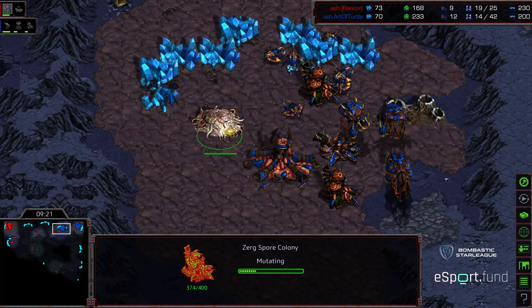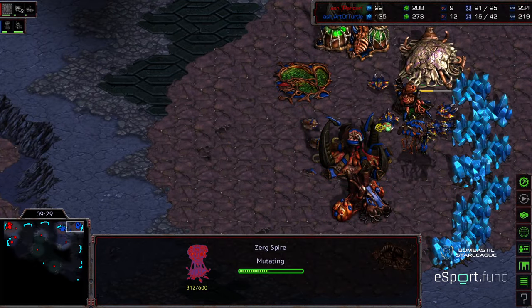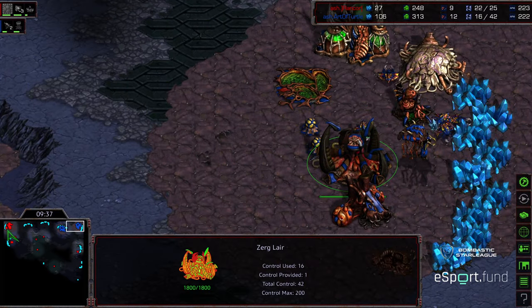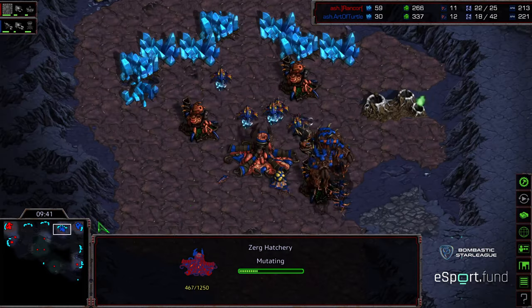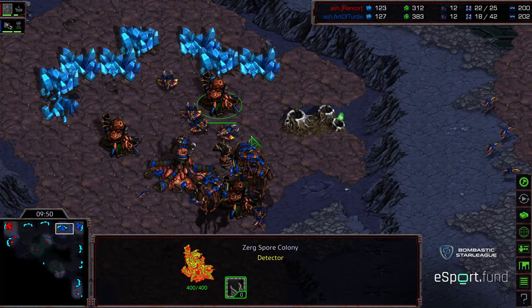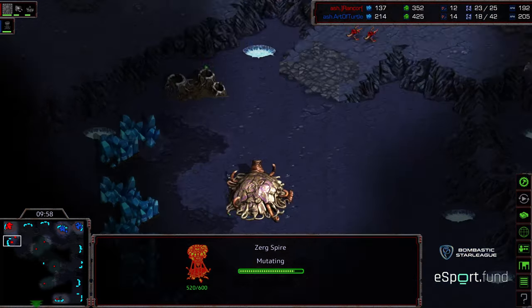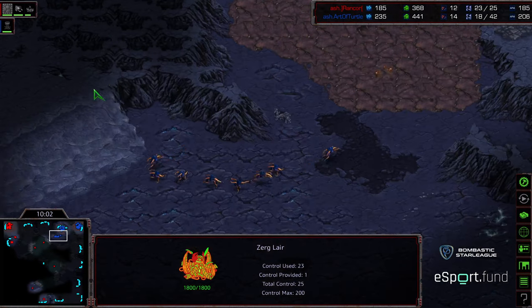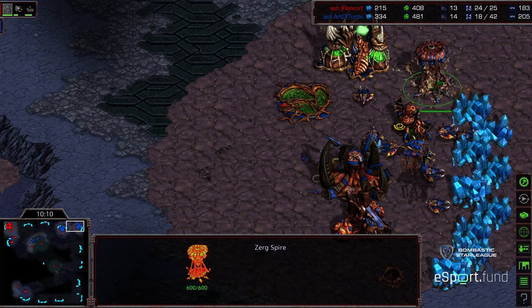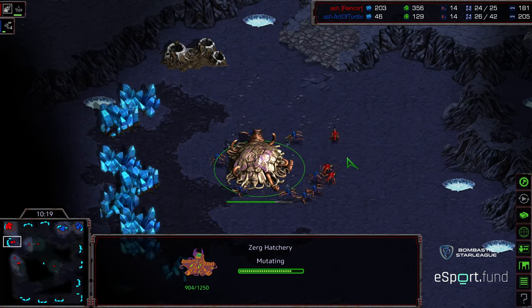Keep in mind, if this continues to the point where it's Spire versus Spire tech and Art of Turtle can keep droning and getting his economy established, essentially there are defenses in Art of Turtle's main and natural expansion. Whereas Rancor has just something calling to try to defend underneath. He's trying to grab his natural expansion now, looking for opportunities, hunting down an additional Overlord that might have snuck out there. Drone count is actually even at this stage. Art of Turtle sneaking up too. Both players trying to get as many drones as they can. Some eight Zerglings moving out for Art of Turtle. That Spire just finishing — that's going to allow Art of Turtle to get his initial Mutalisks out.